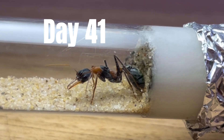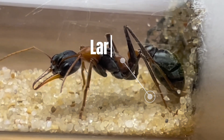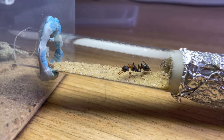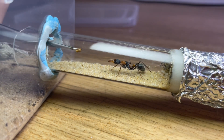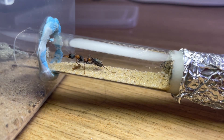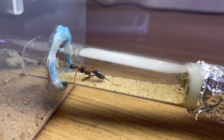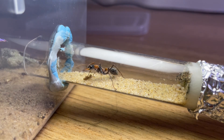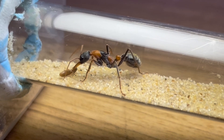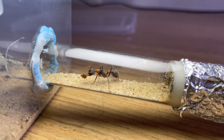Luckily, the other queen had continued to go well. A few days later we checked on the nigrosincta and the larvae had grown substantially — we knew it was time for their first meal. Using our tweezers, we placed a freshly killed termite in the tube, which the queen immediately rushed towards. Although her sensational vision was proving to be a handicap and she started chasing the tweezers, soon she locked onto the termite — BAM! She struck the termite with her powerful mandibles and dragged it back to her hungry larvae.